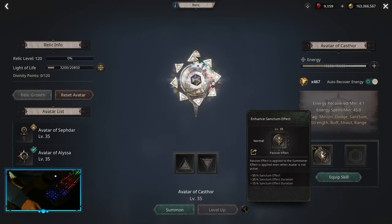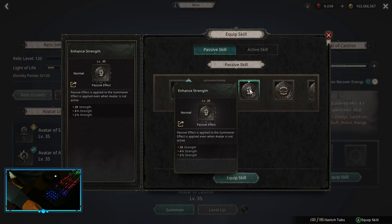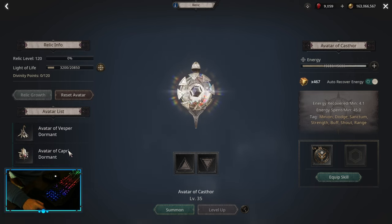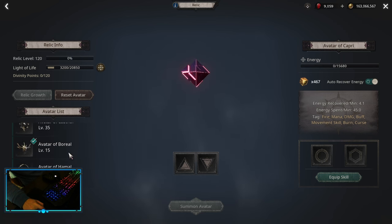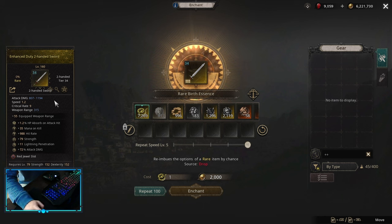For the third relic, we go Caster. On Caster, we can pick up Enhance Sanctum Effect or Enhance Strength. Alternatively, instead of Caster you could go Capri and pick it up just for Fire Pen and Fire Damage, which could also work. The last one is Boreal, as it can only be 15 levels, and we pick up Enhancer. For itemization on the Maximize build, we are looking for a Two-Handed Sword with implicit Equip Weapon Range and the lowest riddle rate possible — in this case, 9.